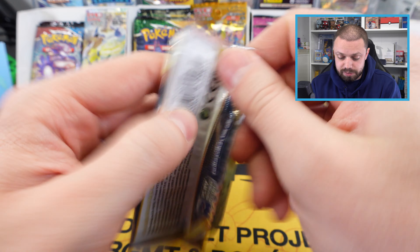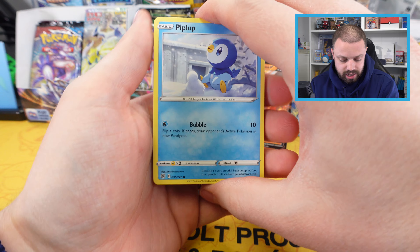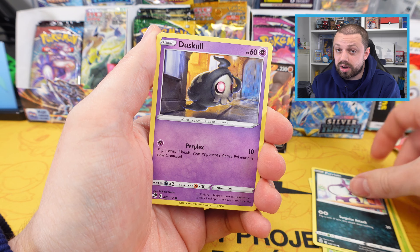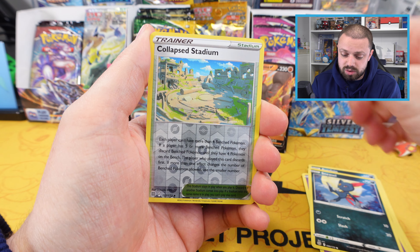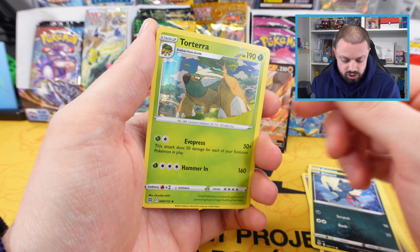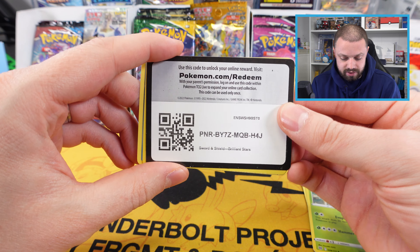Our last pack from the set. We've got a Hippopotas, Shroomish, Purrloin, Duskull, Sneasel — our last chance at a hit — and we got ourselves a Torterra holo. Not too bad, and of course the code card for those who want it.